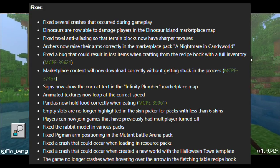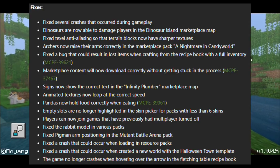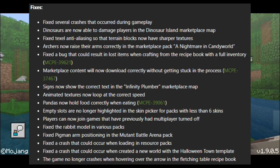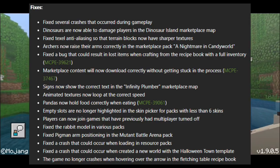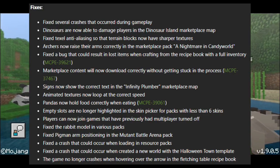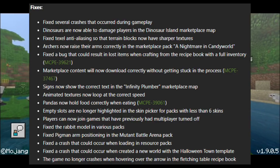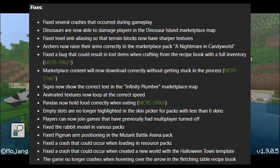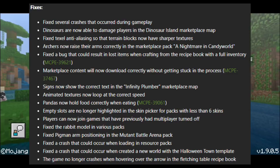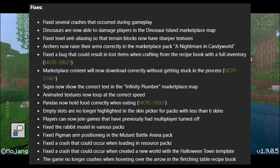Marketplace content will now download correctly without getting stuck in the process. Signs now show the correct text in the Infinity Plumber marketplace map. Animated textures now loop at the correct speed. Pandas now hold food correctly when eating. Empty slots are no longer highlighted in the skin picker for packs which have fewer than six skins. Water: three players can now join games that have previously had multiplayer turned off.